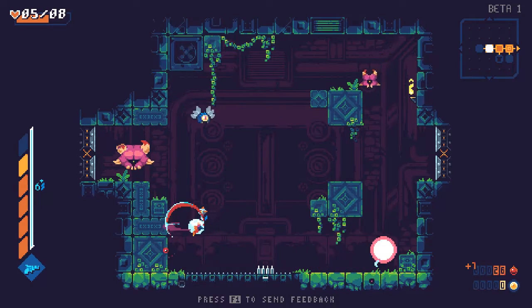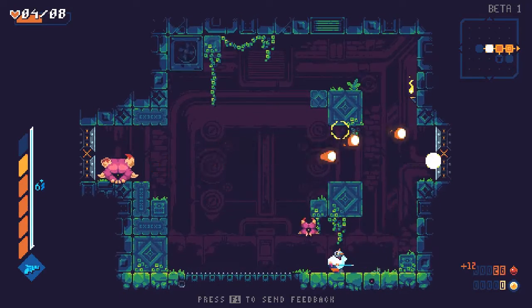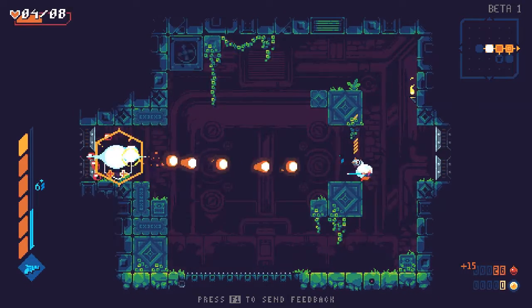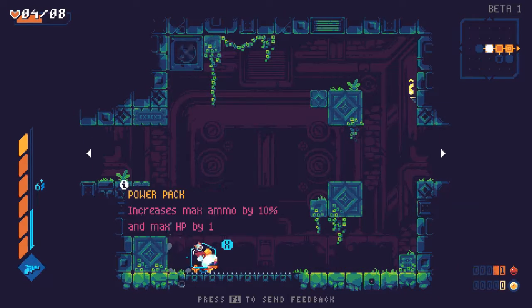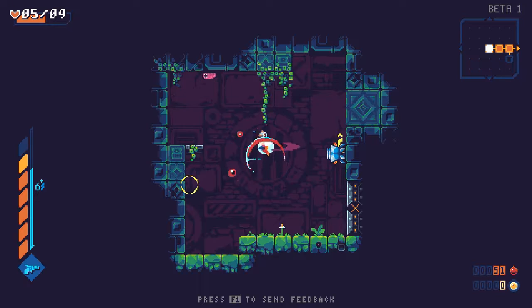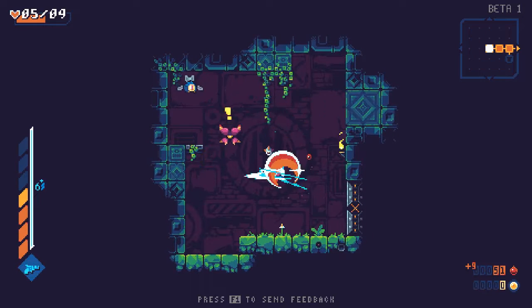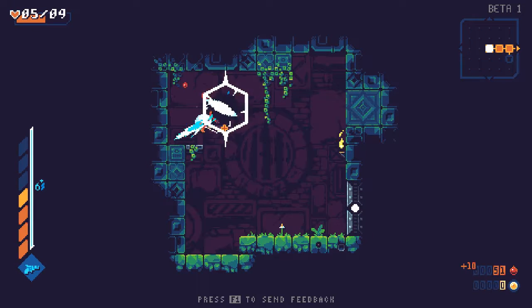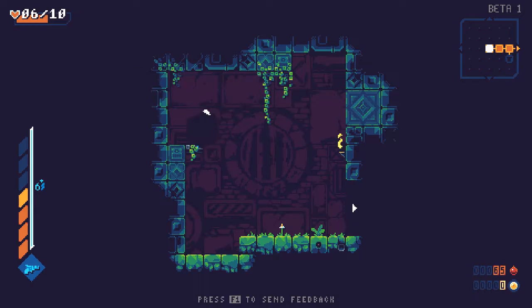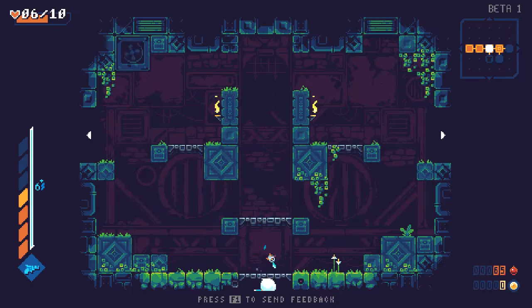Doing so sloppy. There better be a perk that lets me cancel enemy bullets by charging through them. Health — thank you. I really need the health. Suddenly I'm getting items — that is not a thing that has happened until this point, and I'm very happy about the twist the game has taken.